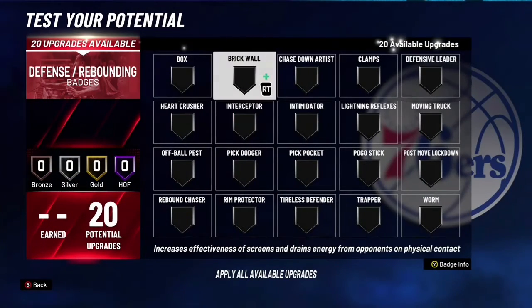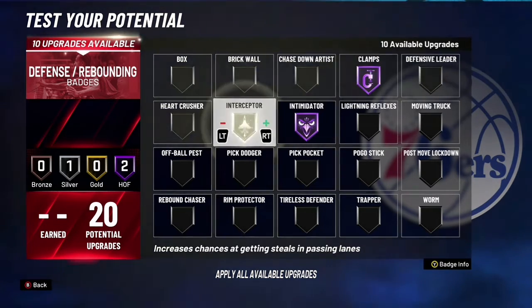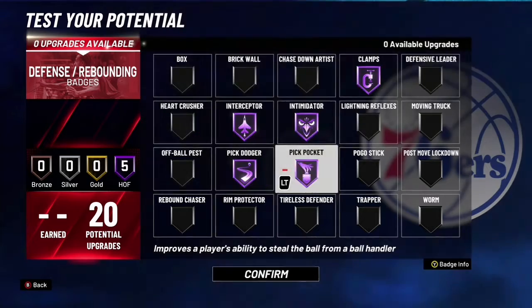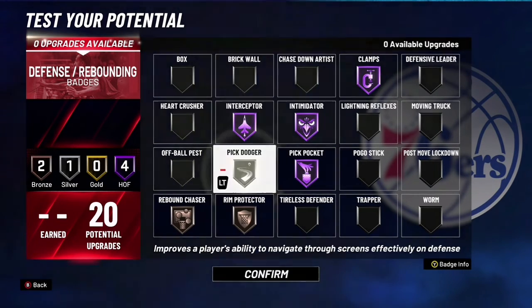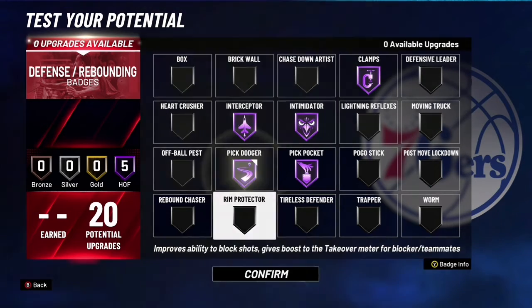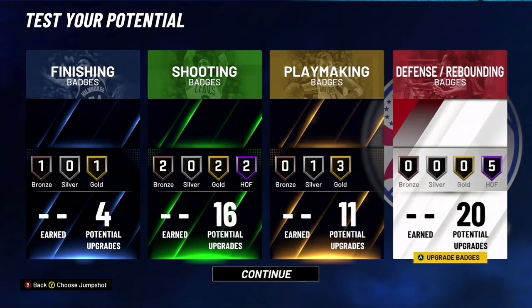And now for the defense, you want to go clamps obviously. And then you want to go intimidator, interceptor, pick dodger, pick pocket. And then maybe you can take that down and go with chase down, rebound, and block and all that stuff like that. But I'll probably just say keep it on pick dodger. And then yeah, that's the video.